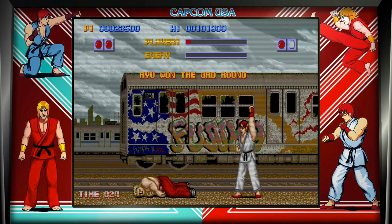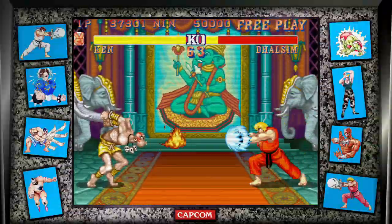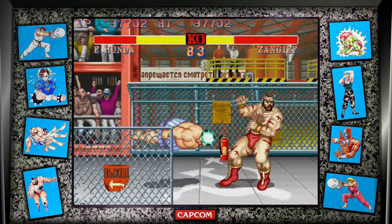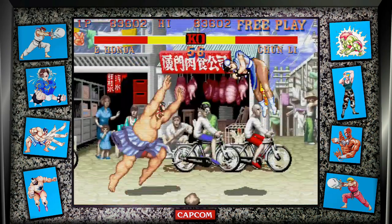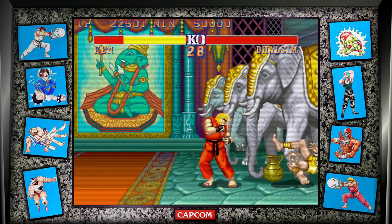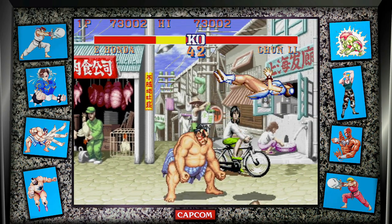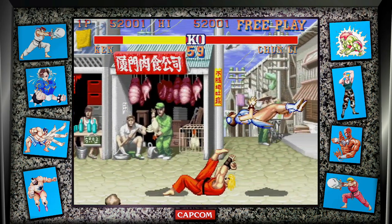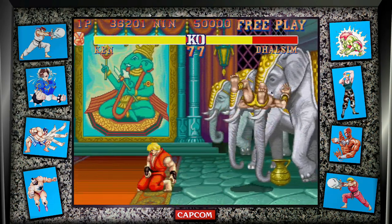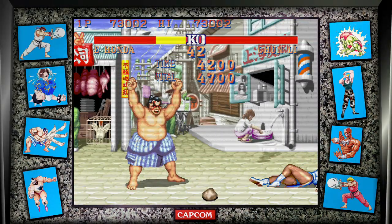Next is Street Fighter 2: The World Warrior, released in 1991 in arcades. This game absolutely blew my mind — the fluidity, the actual skill needed as opposed to button mashing. You could string combinations of moves together. This game really put fighting games on the map as a full solid genre. You could now choose 8 playable characters plus 4 boss characters, and you could string attacks together, pretty much creating the modern combo system for fighting games.